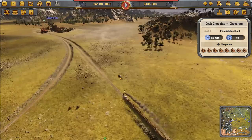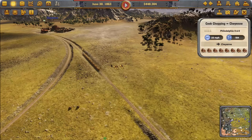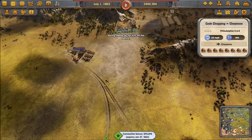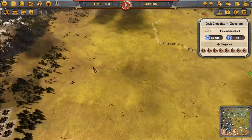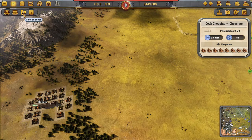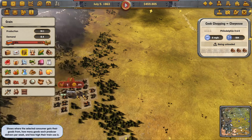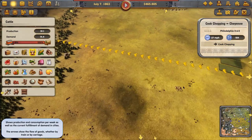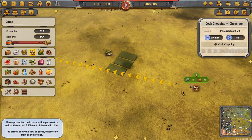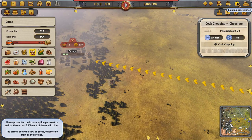Next task: deliver 16 loads of cattle to Denver. Denver is just south of Cheyenne. Using the flow-of-goods list, we can see where the closest cattle ranch is — selecting cattle shows the cattle ranch is to the east. There it is. We want to put a station in Denver — just a small station — it's pointing the right way so no rotation needed.